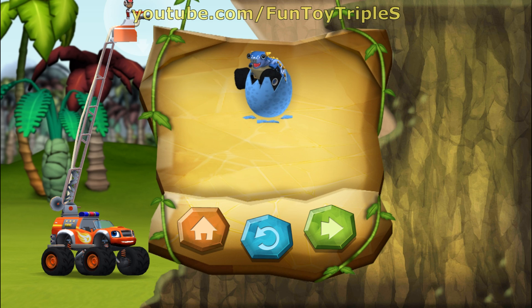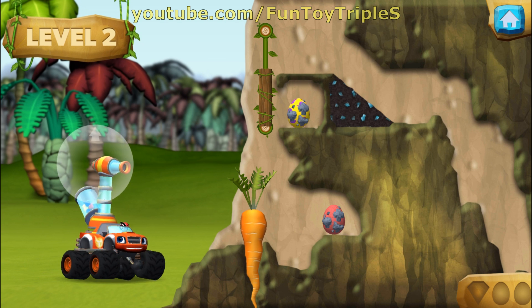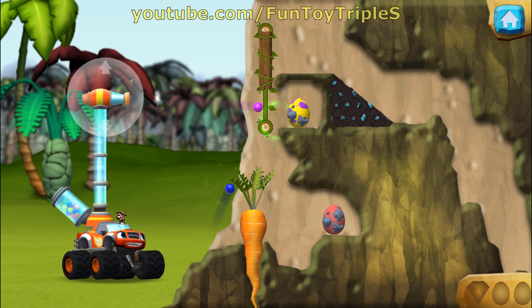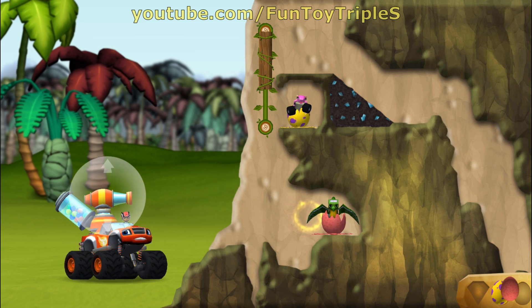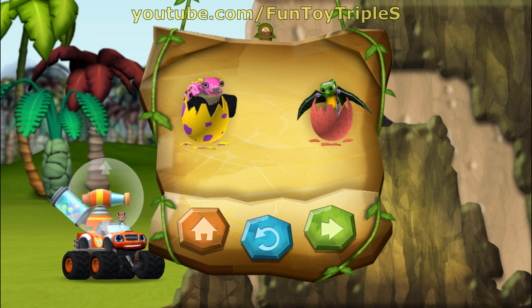You rescued one baby dino and you found the hidden prehistoric gem! Slide this wall to make a path for the bouncy balls. Oh baby, what a happy dino! All right, we rescued a baby dino — you rescued two baby dinos!